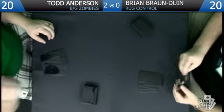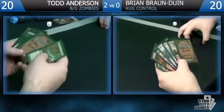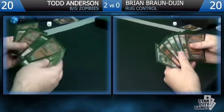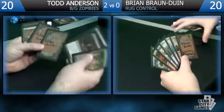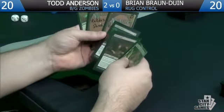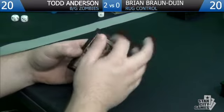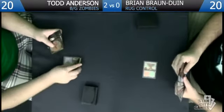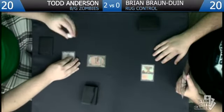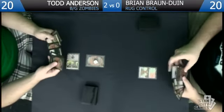I thought about splashing Restoration Angel in this deck — that could have been sweet with Evolving Wilds. We'll keep this hand — it's a one-lander, but it's pretty close to a nut one-lander especially on the draw. If we draw any land this is basically like a great six-card hand. We'll just keep and hope we draw a couple lands. I'm actually going to lead with Rakdos Cackler unleashed for a plus one plus one counter — if he has Pillar of Flame I'd much rather he Pillars this than my Gravecrawler.